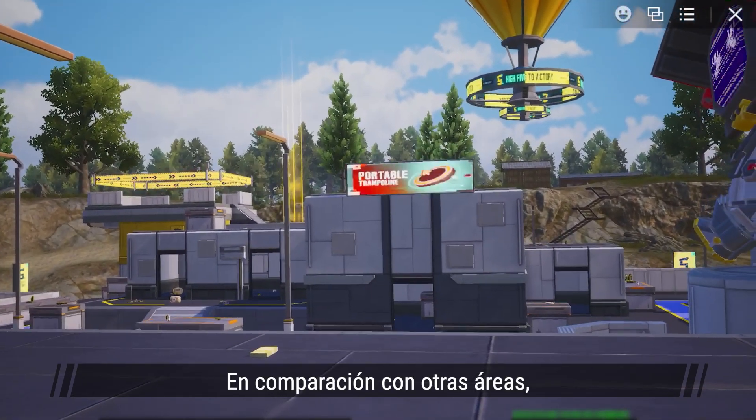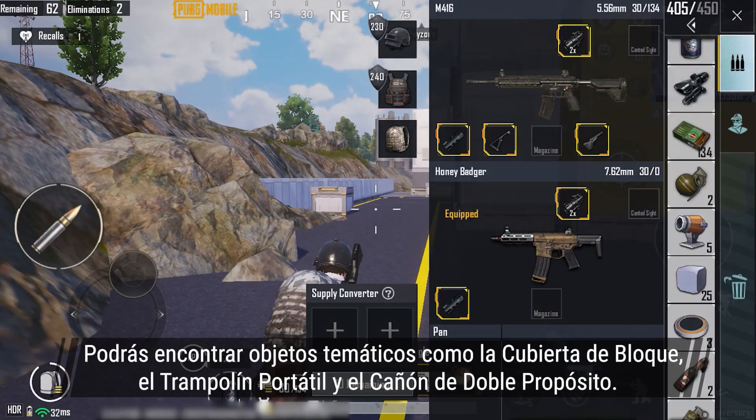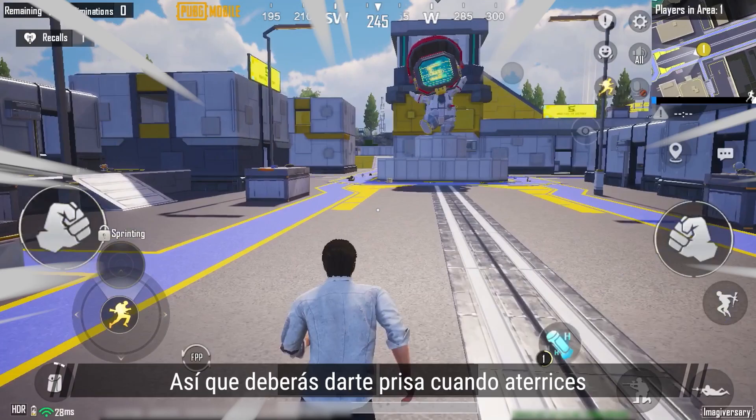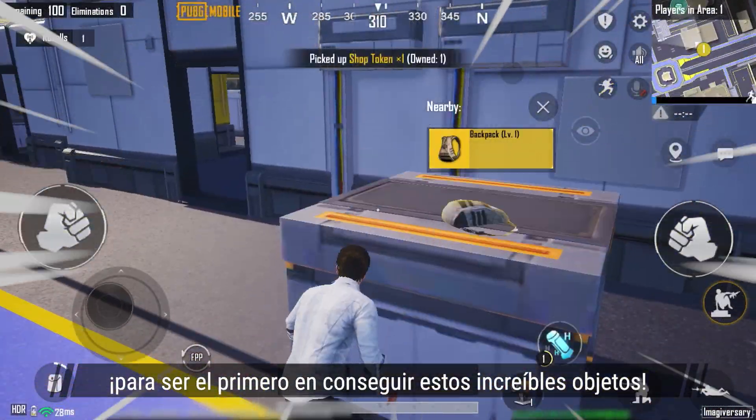It's very simple: compared to other areas, there are tons of supplies to be found, enough to gear up very quickly. Themed items like block cover, portable trampoline, and the dual-purpose cannon can also be found here. So it's vital to be fast as soon as you land in order to get first dibs on these awesome items.